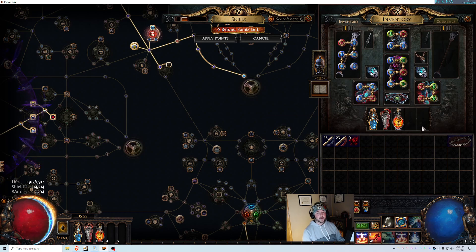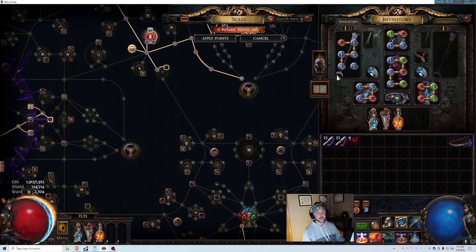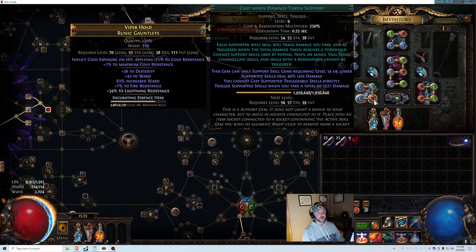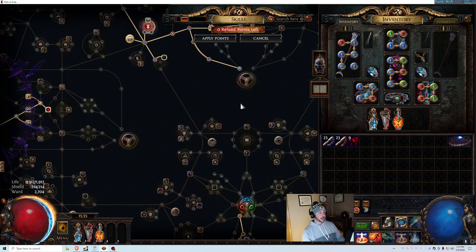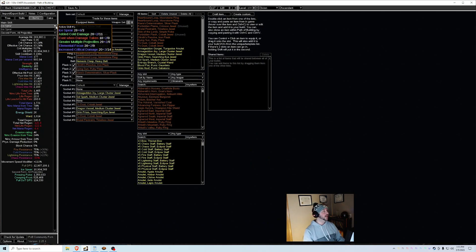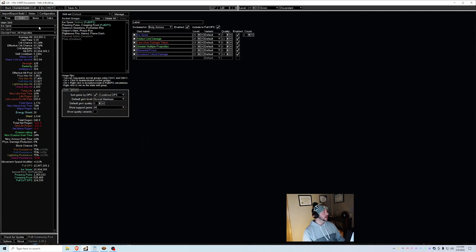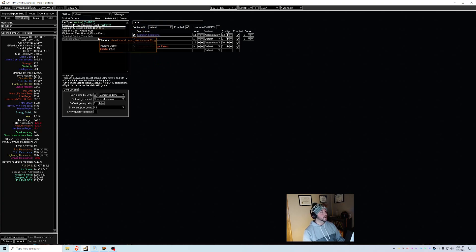Every other gem you can buy at level 1 and level up yourself, though I bought them all at level 20 with quality since I had the money. To get the loop going, you also need Forbidden Rite at level 1 — it cannot be higher than level 1. All of this is also explained in the POB that Zojo posted on YouTube. Under the skills section he has everything you need. Just get those exact gems in the same order and it'll work.